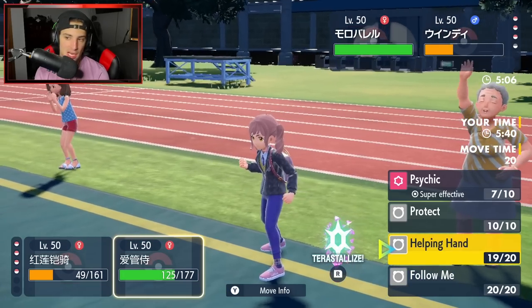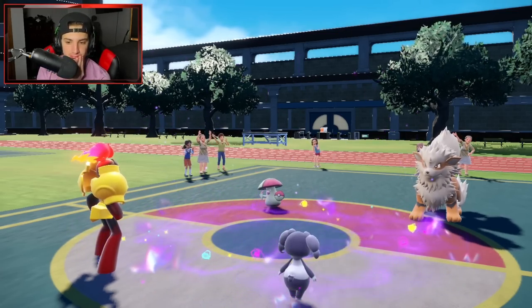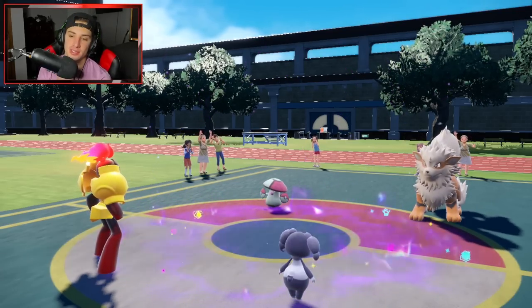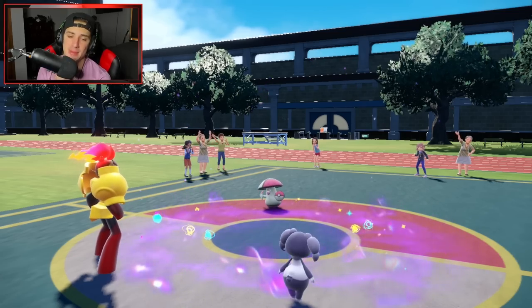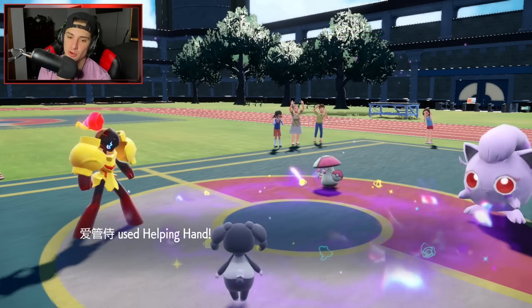I'm going to Helping Hand this — actually I should have used Follow Me that shot. That's a bad play by me. I could have gotten off a free Expanding Force and I blew it. Okay, never mind — actually he might have Spored me anyway. But yeah, I should have used Follow Me. He goes for a move that gives us free shots — Expanding Force comes out and picks up big time damage onto Amoongus and Screamtail.